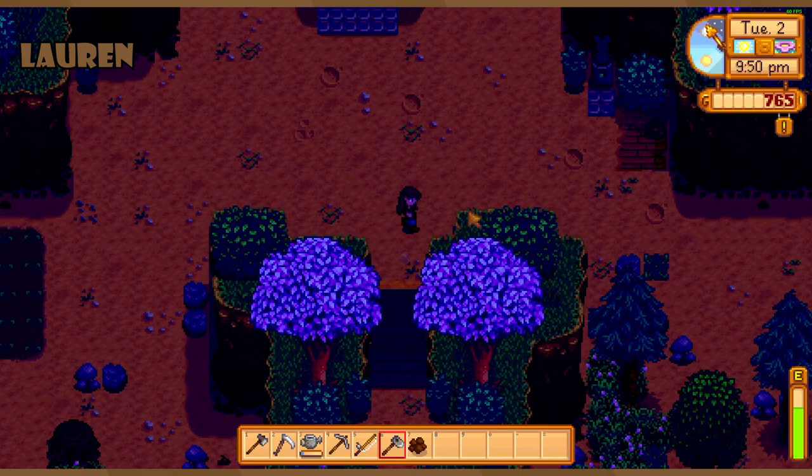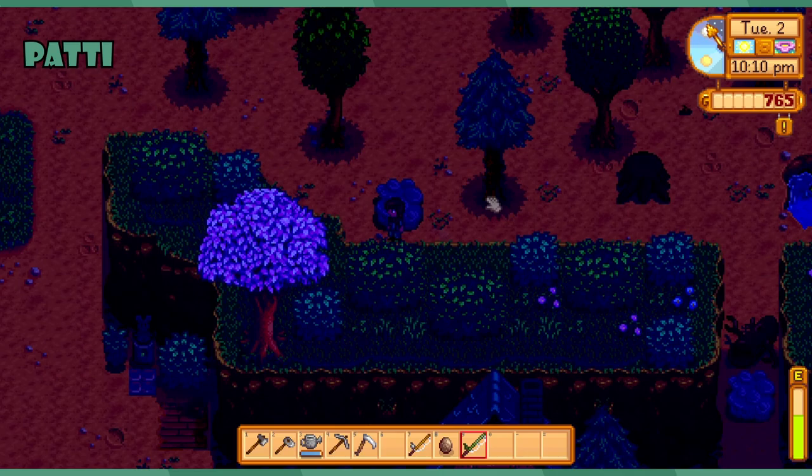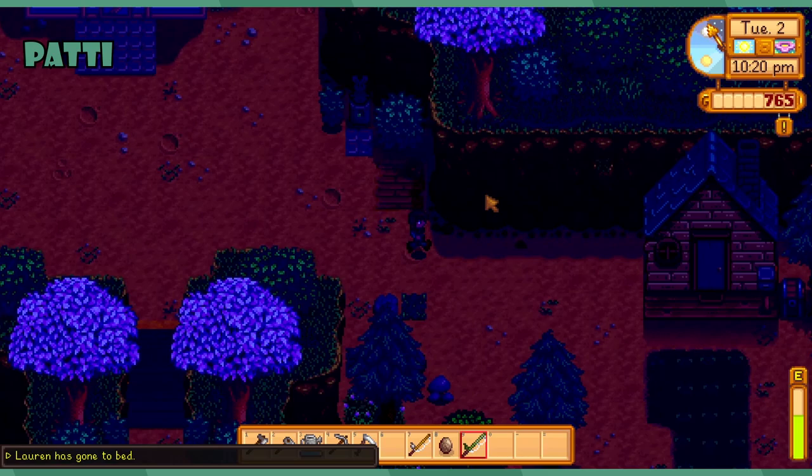I can't sell the fishing rod — I'm just stuck with it forever. That's okay, it's always going to use up an inventory space until we get a shed and then it'll be in a box. It's the principle that I can't get rid of it, it just makes me so mad.